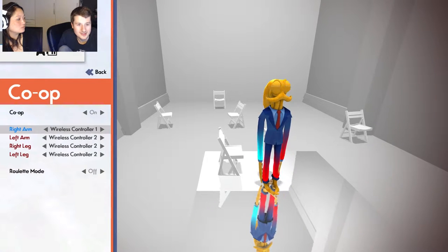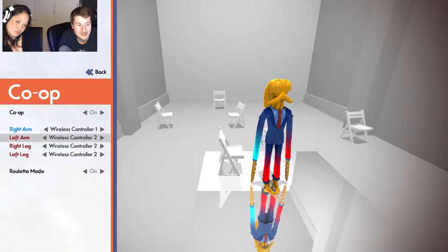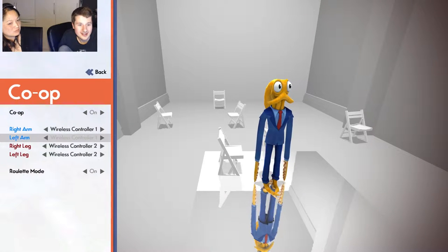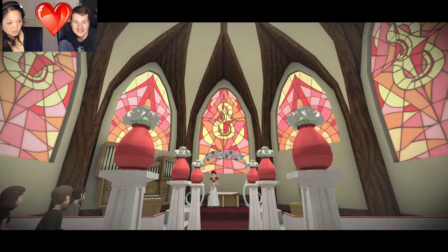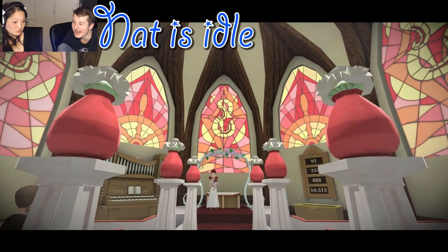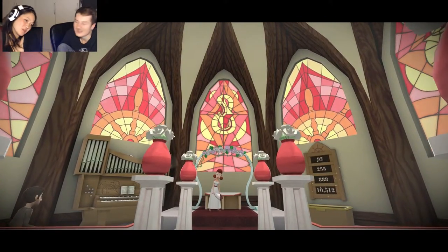So what's gonna happen is co-op is on and roulette mode is now on. Every time we complete an objective, your limb switches. For now, I have the arms and you have the legs, but we have roulette mode on. So here we are getting married — we are an octopus pretending to be a dad. It's a very weird game.